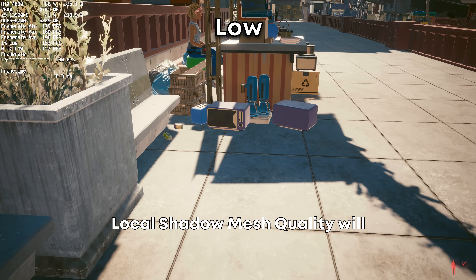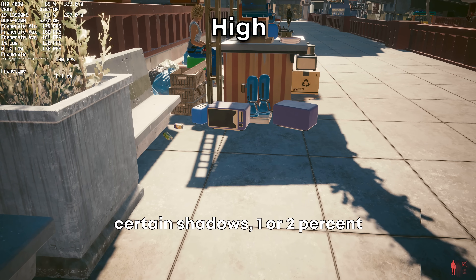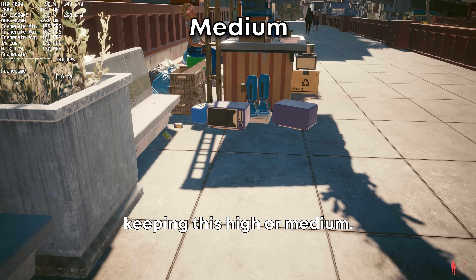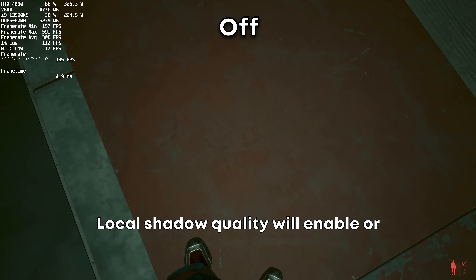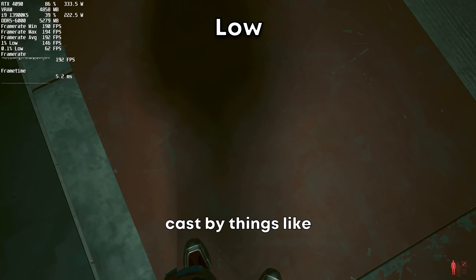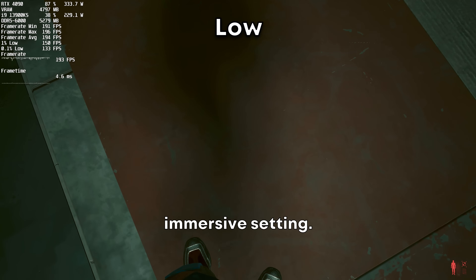Local shadow mesh quality will improve the visual fidelity of certain shadows — a 1–2% performance hit, so I'd recommend keeping this high or medium. Local shadow quality will enable or improve your character's shadow cast by things like streetlights, also a 1–2% hit for an immersive setting.